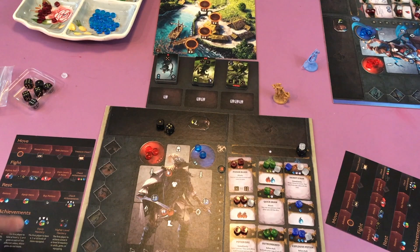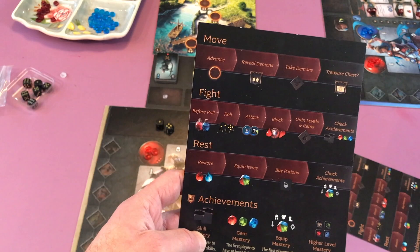On your turn you can do one of three different actions: move, fight, or rest.